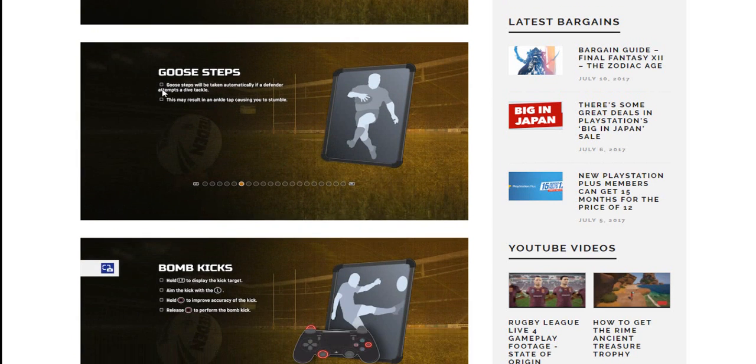Goose steps will be taken automatically if a defender attempts a dive tackle. This may result in an ankle tap causing you to stumble. That changes the game completely from Rugby League Live 3 — you cannot just spam the diving tackle. If someone attempts a dive tackle, the player will just do the goose step automatically. I'm very curious to see how that plays out, but I think this is a really good change — it's going to make the goose step actually useful. The diving tackle is still useful for running down an opponent, but you can't just spam it.